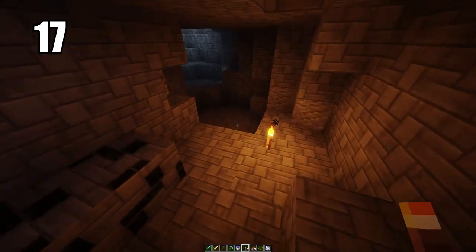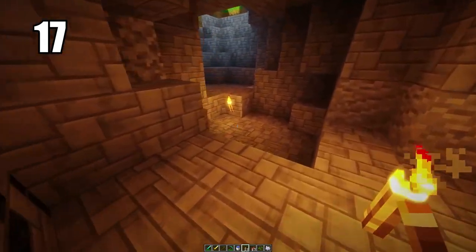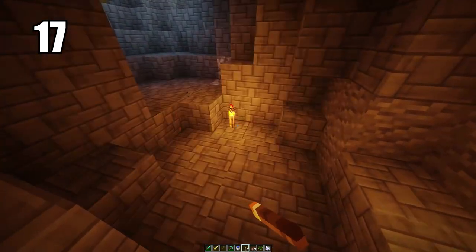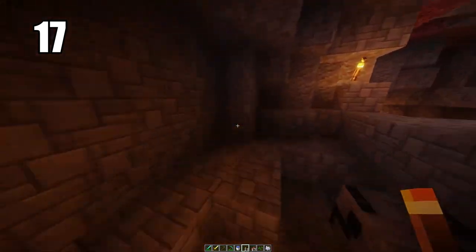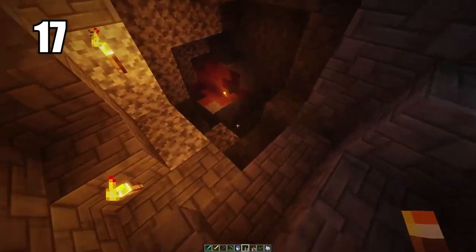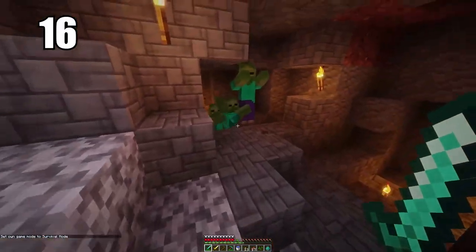Number 17 is placing torches on the ground to help prevent mob spawns better. When you're lighting up a cave, mobs spawn from the darkness, so if you're able to light up the cave enough that will prevent any mobs from spawning. The best way — the most efficient way — is to have them on the ground where they carry the most light. You definitely can put them on the walls and especially in really dark corners, but having them on the ground lighting up a nice pathway is the best way to keep your cave safe.